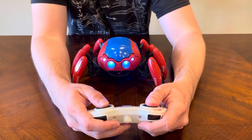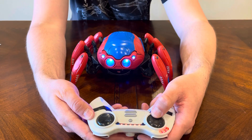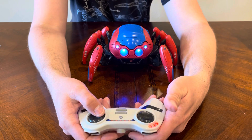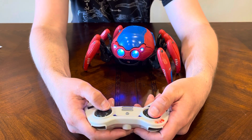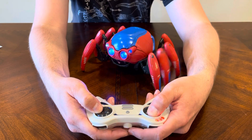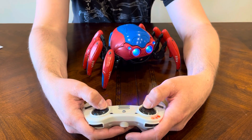Here's what the controls do. The first thing you can do is go forward. You can go backwards. You can go left and go right. You also can do forward right, forward left, back right, and back left.